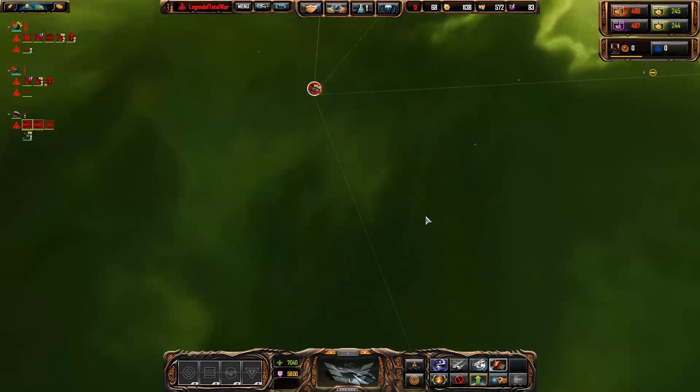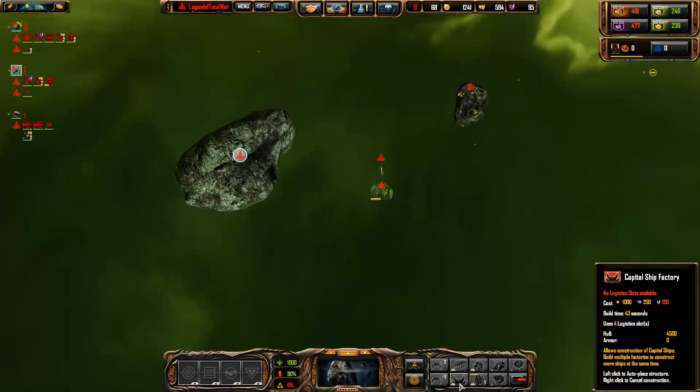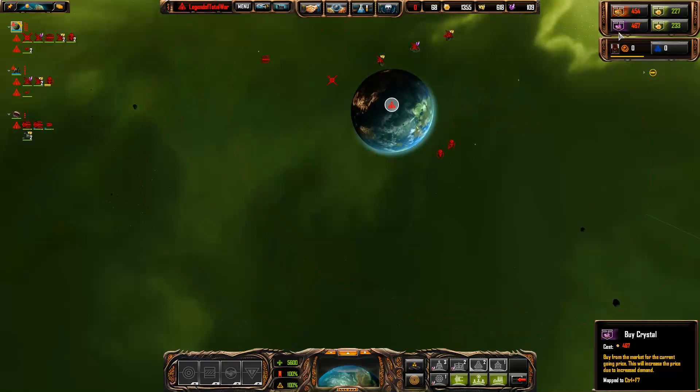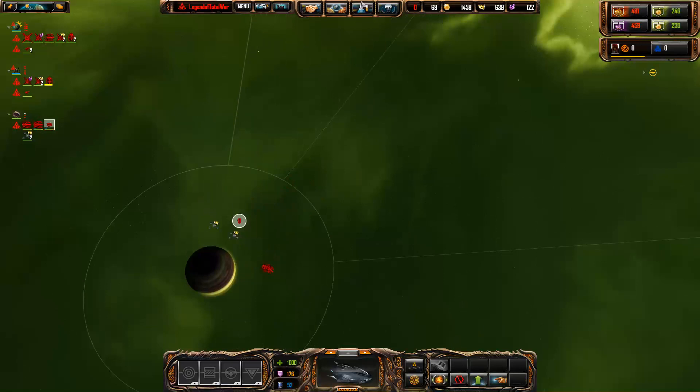Now let's move on to this planet here. I'm going to need another lab as well, so let's plunk one down. I'd prefer to do it over here actually. I don't have enough crystal - I should have plenty of crystal extractors, just be patient. Maybe a certain thing hasn't been researched yet.